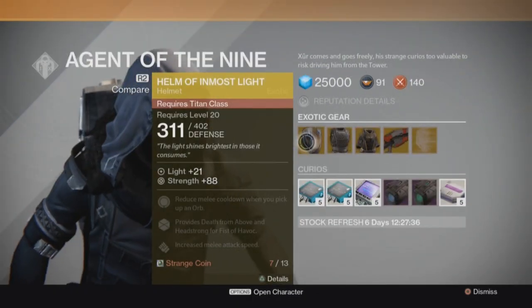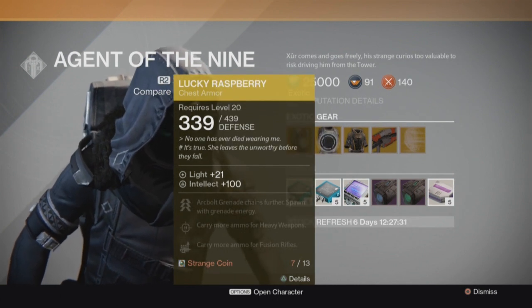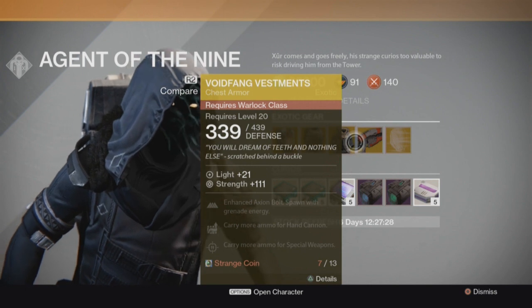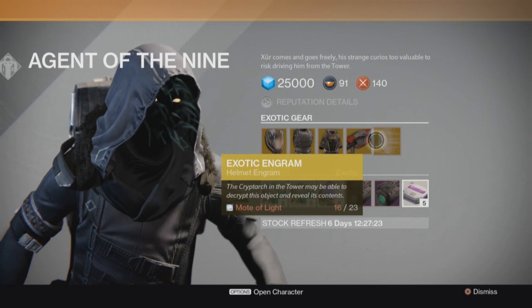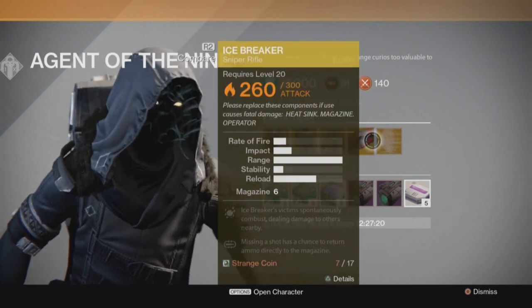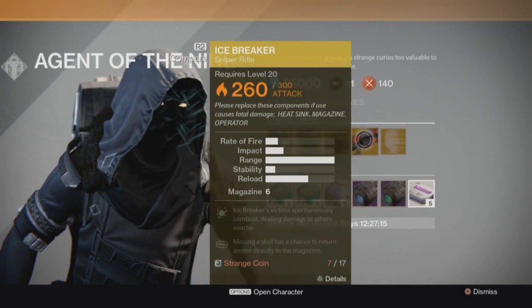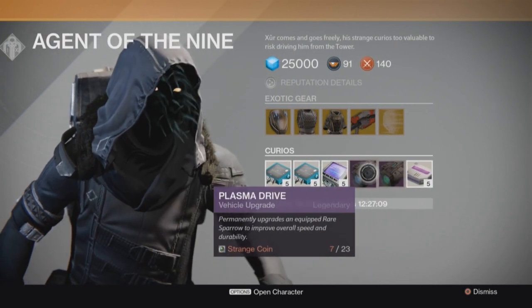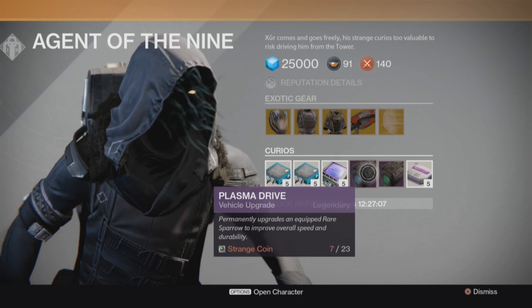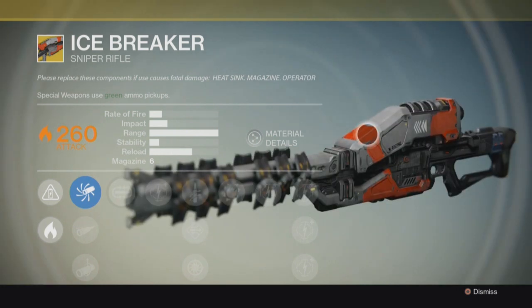This guy has some good stuff this week. He has the Helm of the Most Light for the Titan, the Lucky Raspberry for the Hunter, and the Void Fang Vestment, which is a very good chest armor for the Warlock. He also has the exotic weapon the Icebreaker, which is the gun I bought because it's just so good. He also has the helmet for the exotic engram, plus the green and blue upgrades for your sparrow or vehicle.